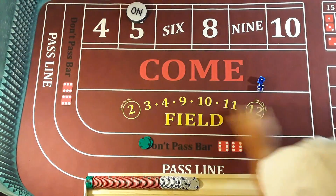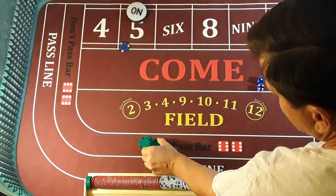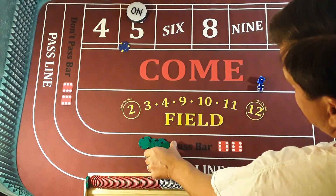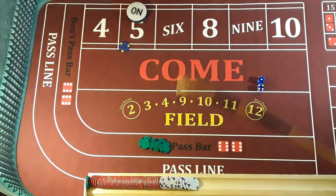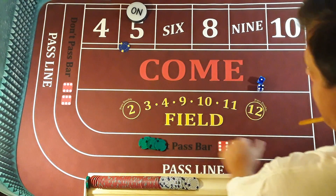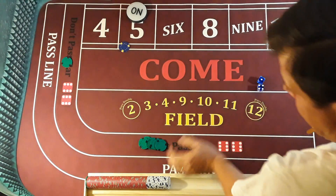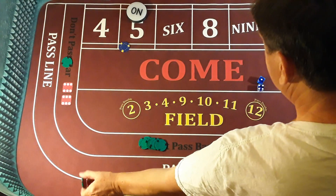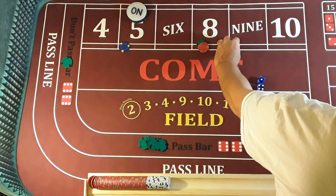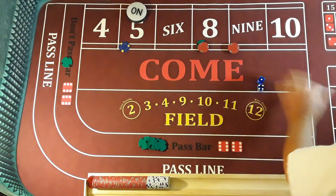You know what? I think I'm going to get off to a fast start. I'm laying $100 odds — I've got a $500 bankroll. I'm laying $100 odds, the hell with it. And I'm going to go with a quarter DC, and $30 on the 8. And to reverse the bad mojo, I'm going to put $20 on the 9. Stick it to the 9.